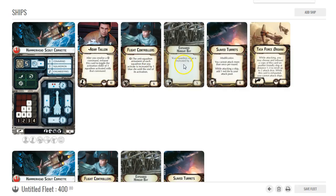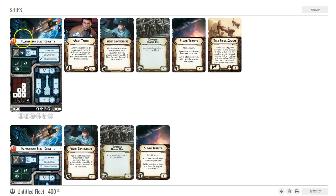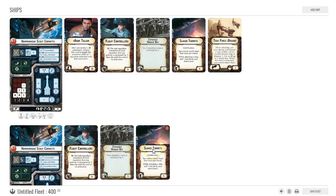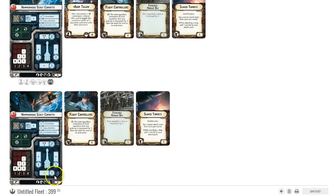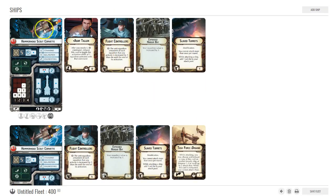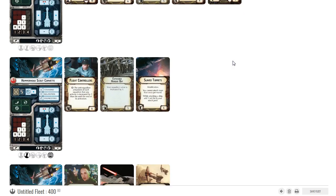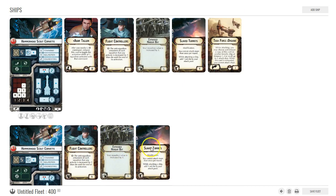Alright, so this is the whole build. We start with a hammerhead with Slaved Turrets and Task Force Organa, with Adar Talon on this one so we can go early, activate a bunch of squadrons, and potentially go again if needed. Then another one — same thing — and the idea is this one goes first, then Task Force Organa is ready for everybody else to shoot. I have four hammerheads in this build.